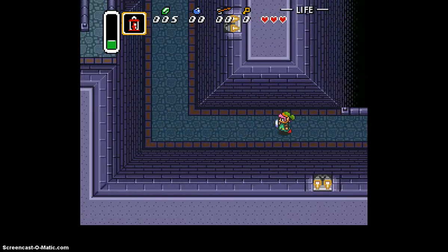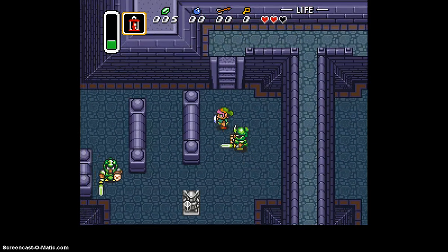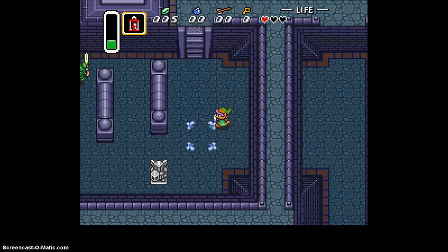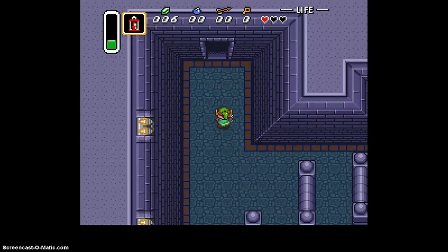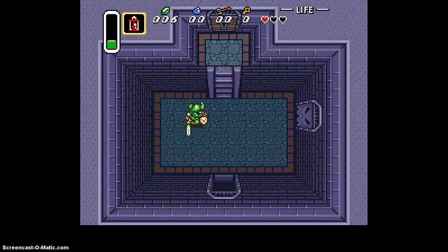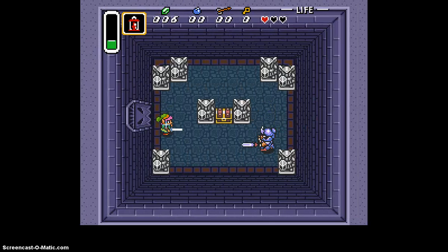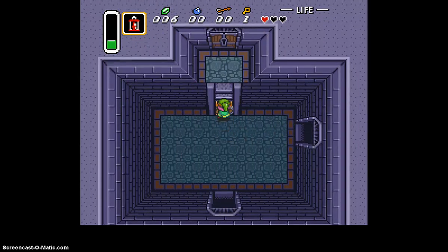Just keep running over here. I believe the green guys are up here — yeah, these guys take two hits. This is actually a really good emulator; I really like this one. It's DSNESW, for those of you who are curious. So right here what you want to do is just kill this guard and then you get the key. For those of you going 100%, in this chest you get the boomerang — it's helpful, I guess.